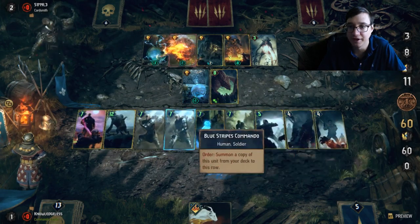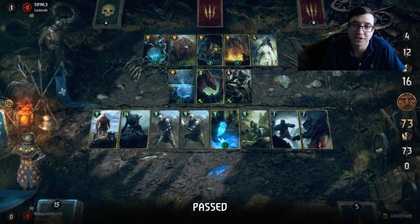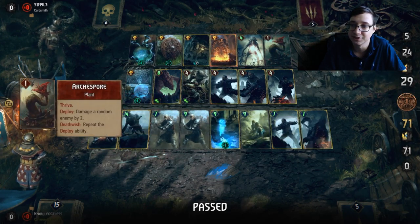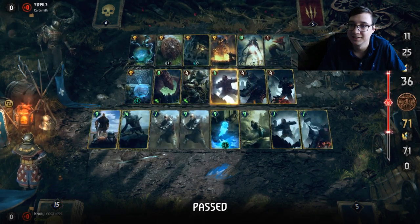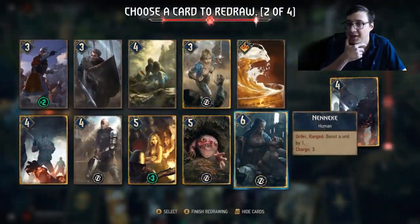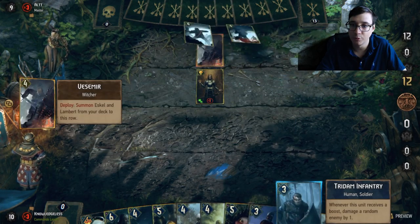I decide to destroy that for now. I don't play the Witchers quite yet because I know I'm going to lose the unit, and I might as well get the full value on my side of the board. So I play one Frothing, then buff again. I have a ton more points than my opponent — there's no way he's going to get ahead. He has his own Witchers, but Ronvid saved me a ton of points in that round. He died at least three times.